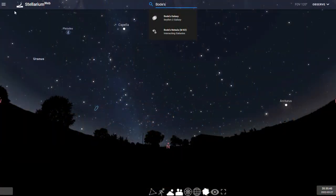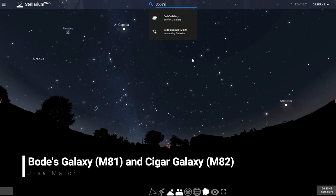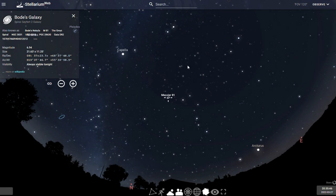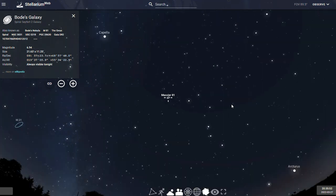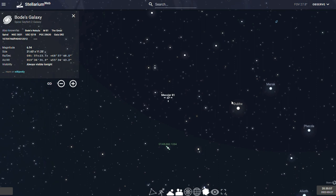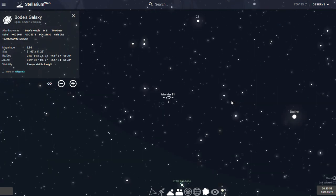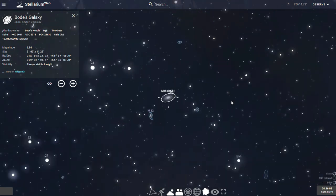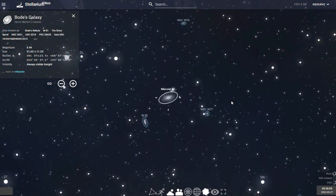So without further ado, let's jump right into it. First up in the constellation of Ursa Major, we have Messier 81 and Messier 82, also known as Bode's Galaxy and the Cigar Galaxy, respectively. Bode's Galaxy is a grand design spiral galaxy, and the Cigar Galaxy is a starburst galaxy that we see edge-on from Earth.